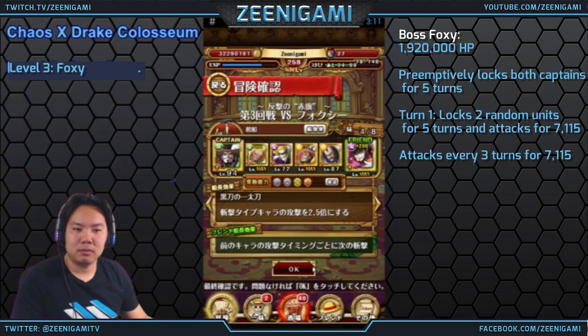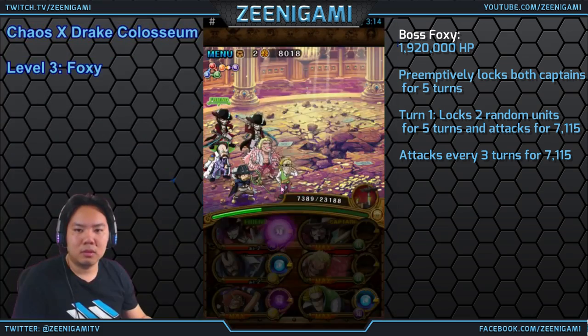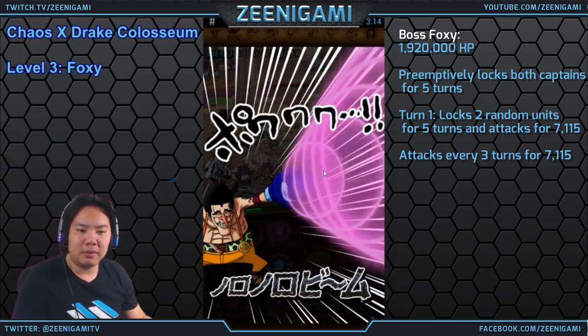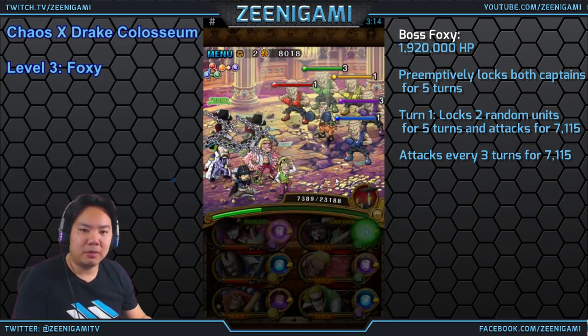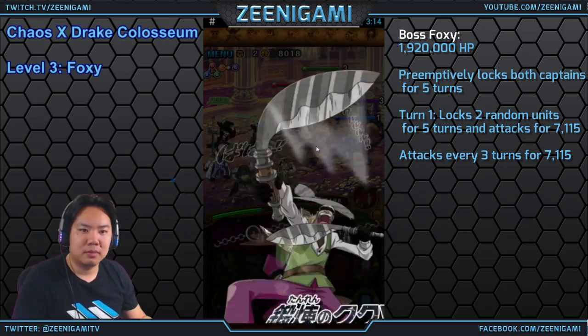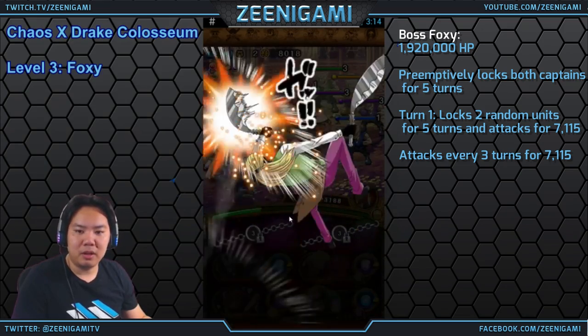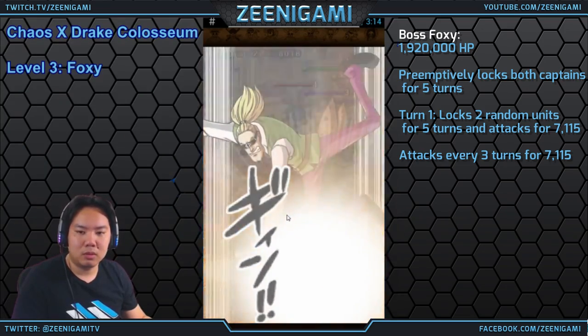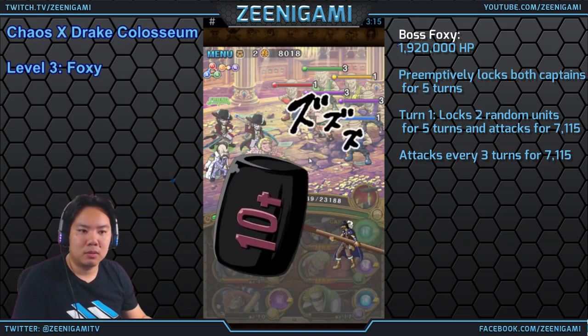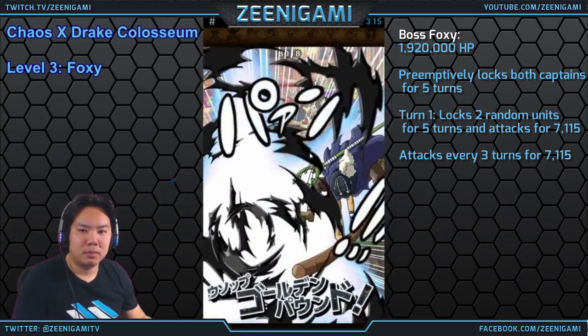Level number three is going to be Foxy. We're going to be using a double Mihawk team. Foxy is a really easy fight compared to the other Colosseum stages. All you're going to want to do is bring someone to unlock your captains, because Foxy will preemptively lock you for five turns. Helmepo and a level two lock removal is all you need.